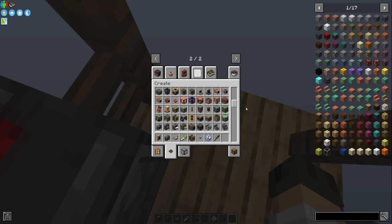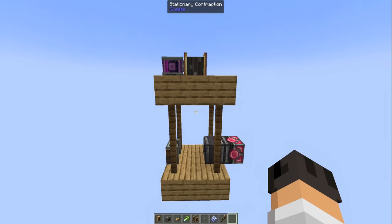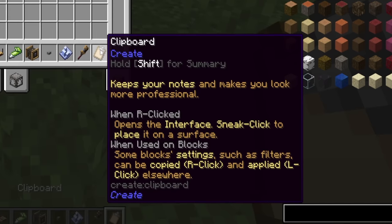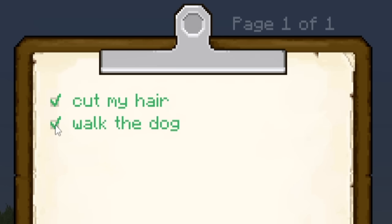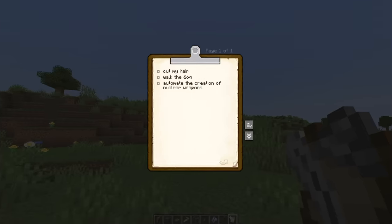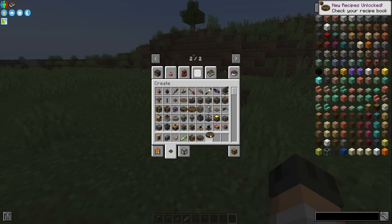I've barely looked at this update but so far this is my favorite addition and it'll probably stay that way because I love elevators. But I saw something about a clipboard — it keeps your notes, makes you look more professional. I will probably never use this for sure, but it's cool.